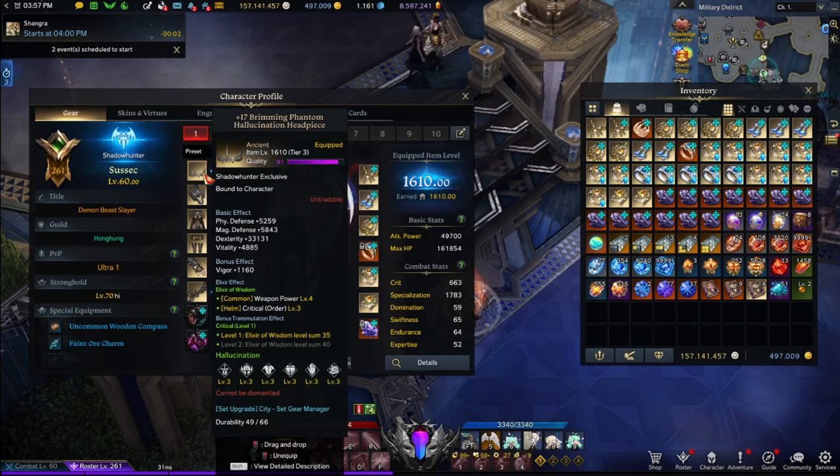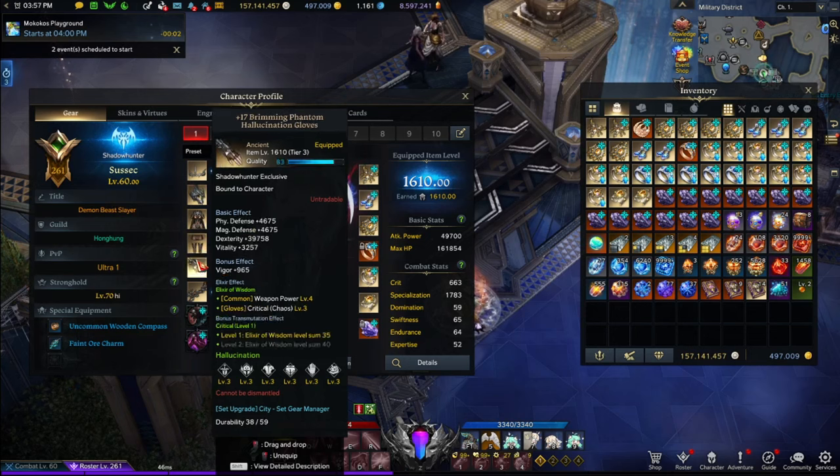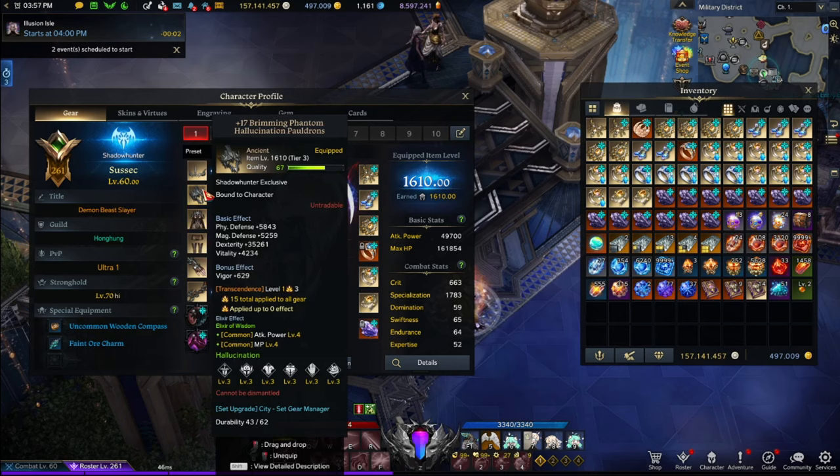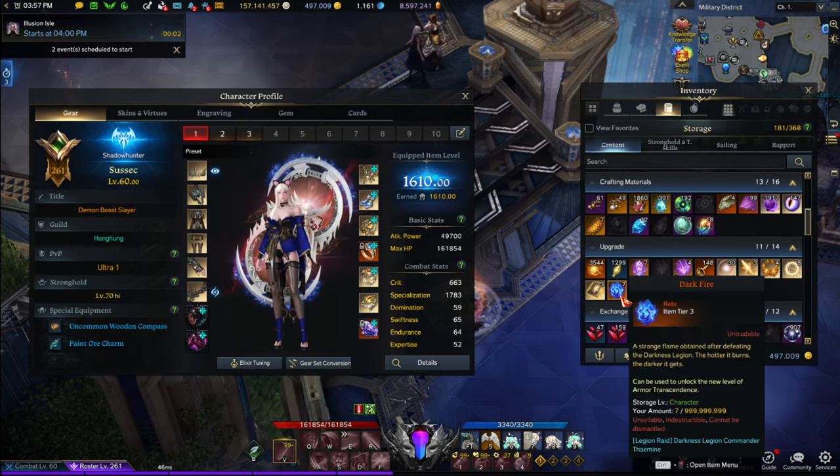Even if you don't have 35 set Elixir, all good. I'm currently building Transcendence on this character slowly but surely. I only have level 2 here and level 1 here because I'm slowly doing it — I don't have the fires to continue. This character was just freshly upgraded to 1610.